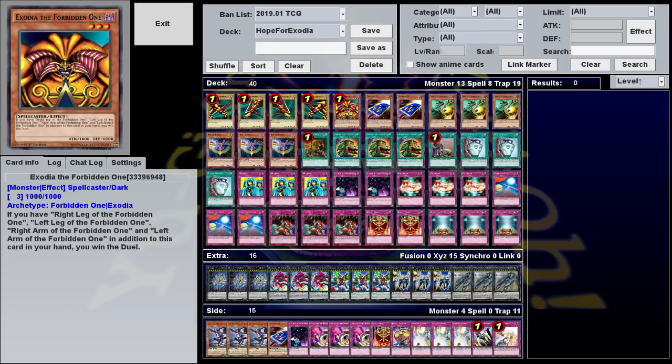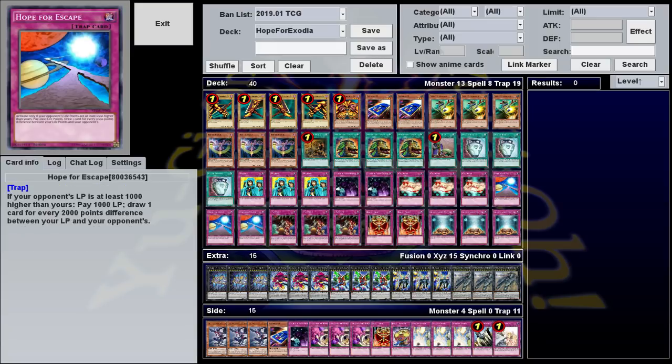It seems like every year a new version of Hope for Exodia does its rounds through the casual scene, and I figured 2019 would be my turn to give it a shot. So if you're unfamiliar with this deck, its main goal is to draw cards — draw as many cards as possible, as fast as possible. And nothing draws more cards than the deck's namesake, Hope for Escape.